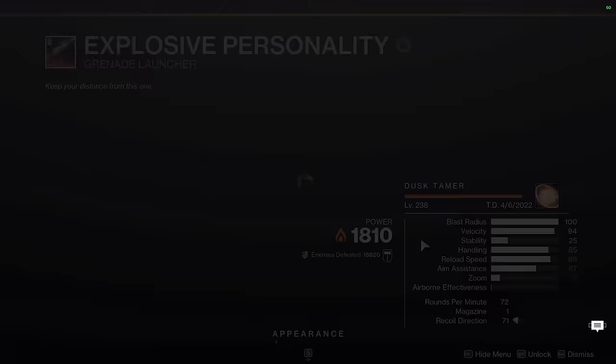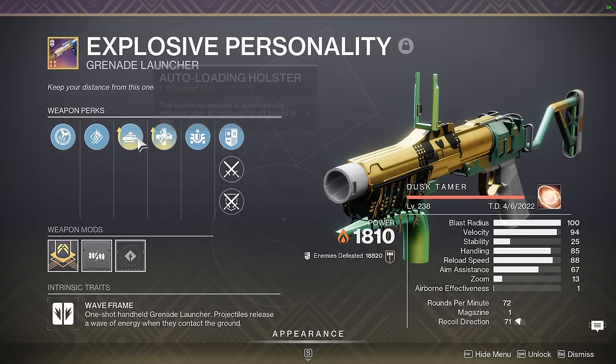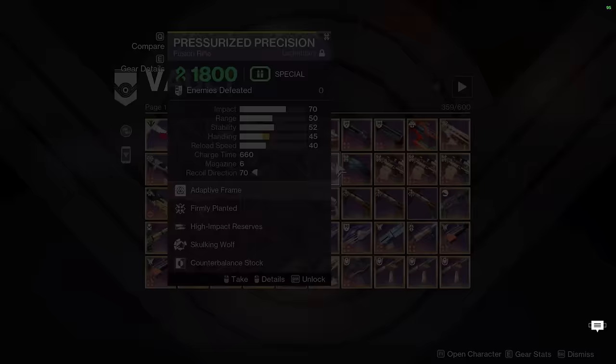Next up we have Explosive Personality. This thing has a whole host of useful perks — from auto-loading to field prep to unrelenting to stats for all to one for all to frenzy to disruption break and more. I think I've recrafted this thing maybe seven or eight times with enhanced perks and it's never left me disappointed. Great weapon for keeping up Empyrean, decent for ad clear even though it's not as good as Forbearance, but it has a lot of nice perks and of course it has Land Tank, which increases your survivability in harder content as well.